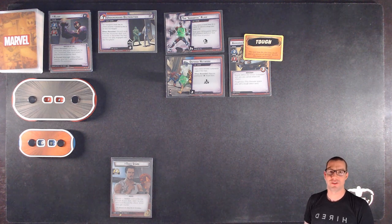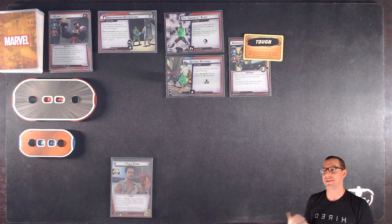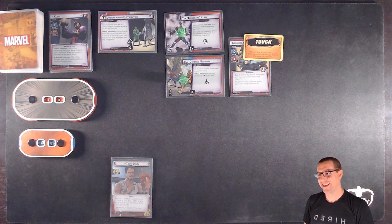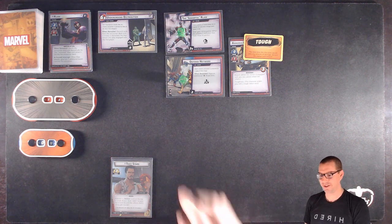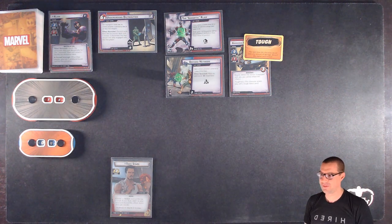Doing a little bit of experimentation with the cam setup. I bought a tripod extender that I could mount a camera a little more straight vertically over the play space, to see if that makes the game board a little bit clearer. Drawback is that lighting is very different now — it's a lot easier to get glare on these cards, and you can see little shadows on the dice when I drop them down.